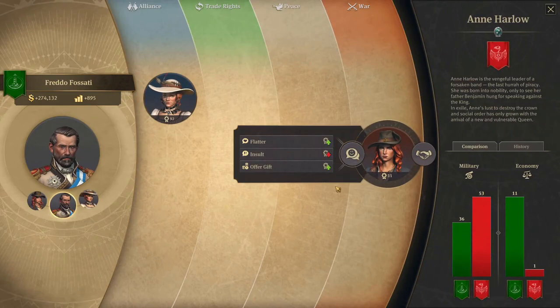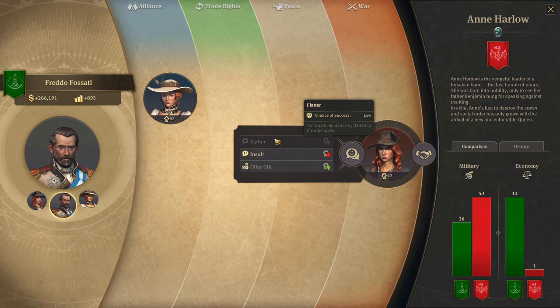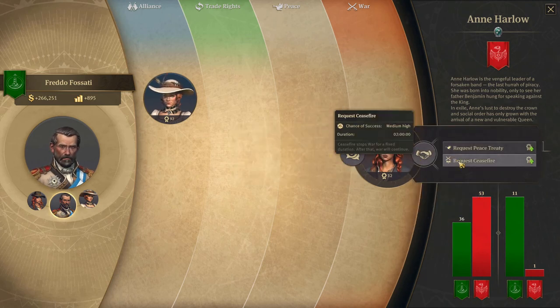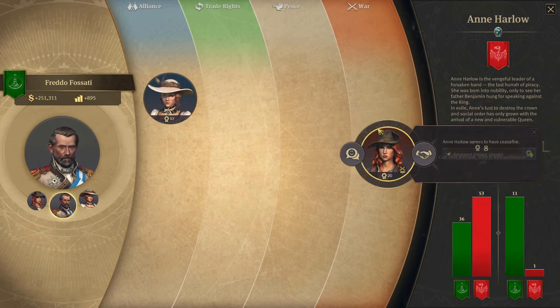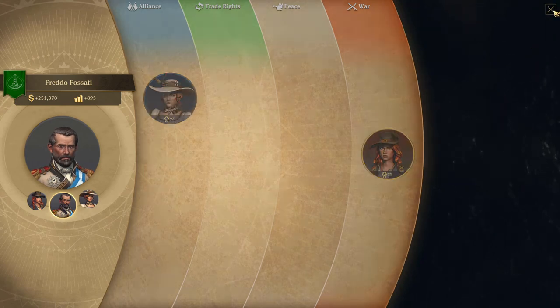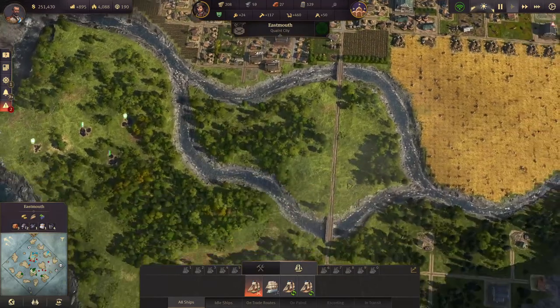Come on, Anne. We will handle this with diplomacy - we will offer you a gift. Take that. This did not work. Ceasefire - yes, we get what's ours. 15,000. Here we go. Accepted! Ceasefire. Nice, more diplomacy. Back to the island.